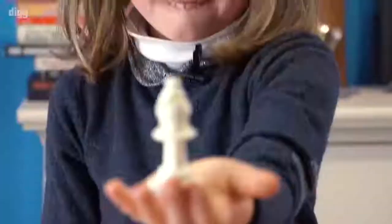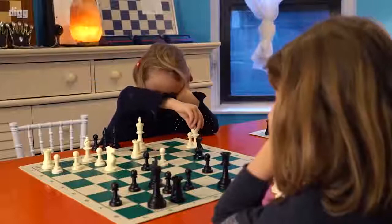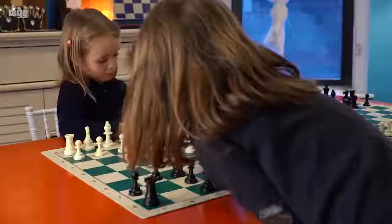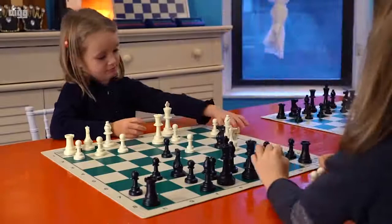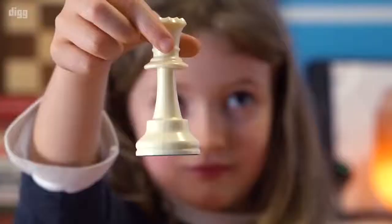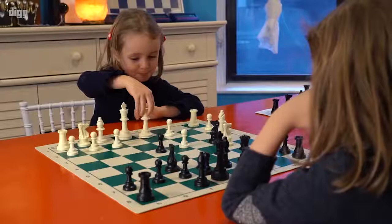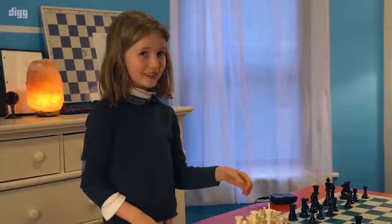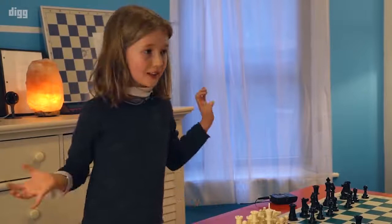Bishop moves diagonally. The king moves one square except when he castles, because when he castles he moves two squares. The queen can move everywhere and it helps you get checkmate. The better side to move when you begin the game is for the center, because in the middle the pieces get developed and you get really active on the king. That's how you get to win.